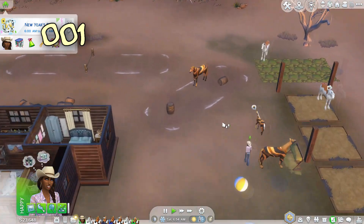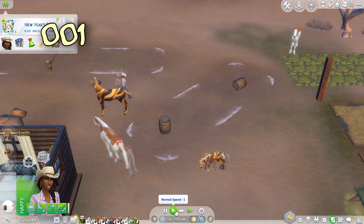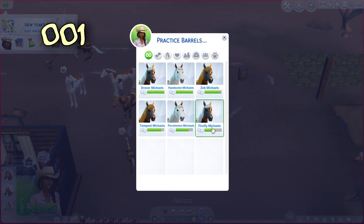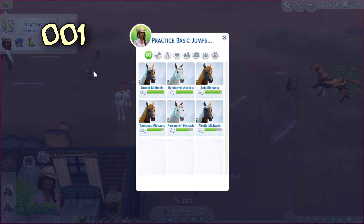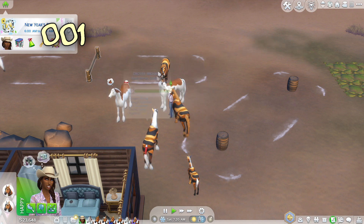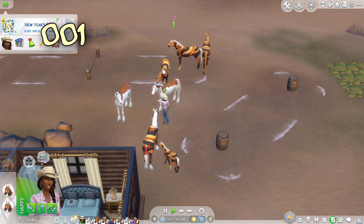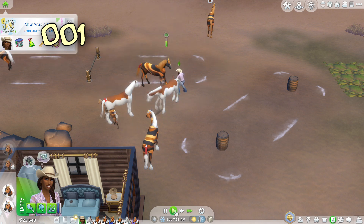Let's fix these barrels and get a couple of horses training, then go for a ride on another one. We can't have another baby yet because we need to sell someone else - but that's okay, we're not too far away from selling Drover. Let's mount Tempest and go for a little ride.